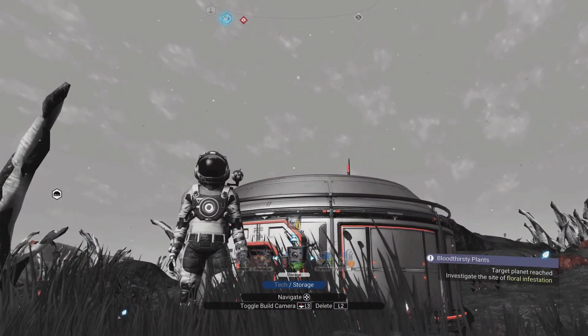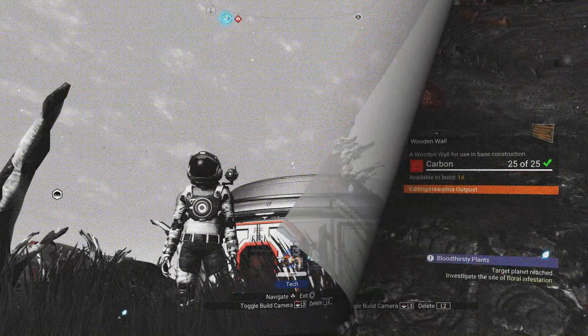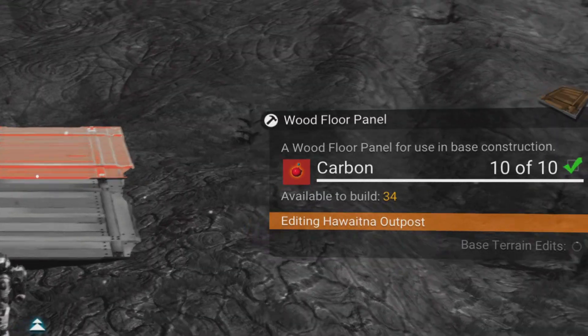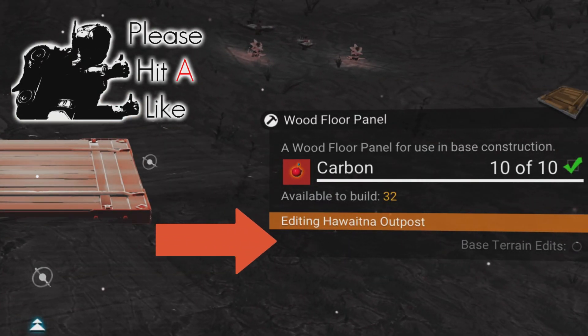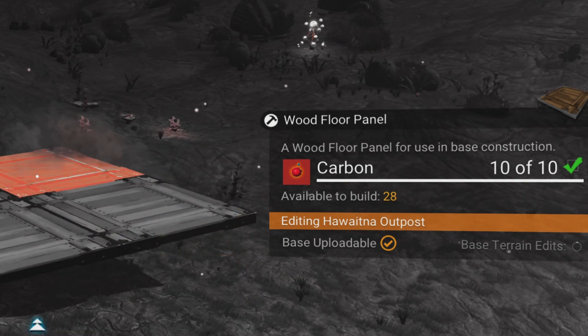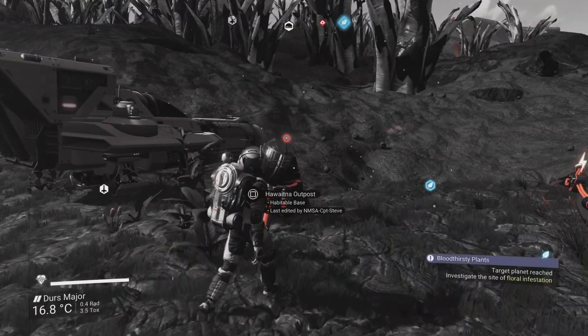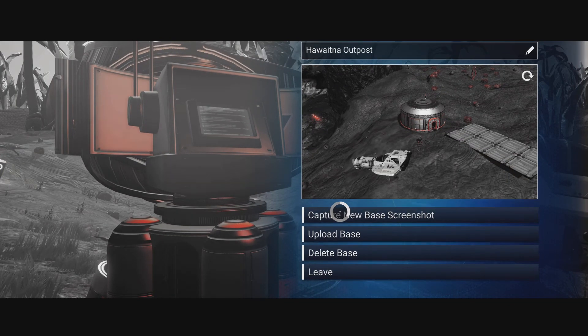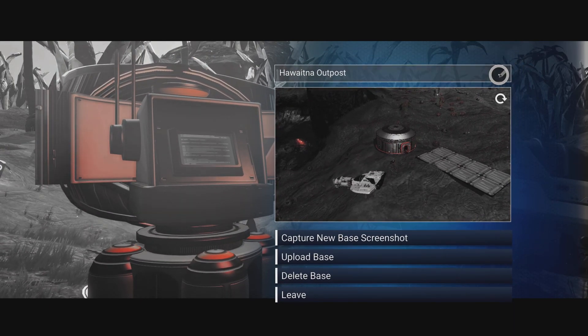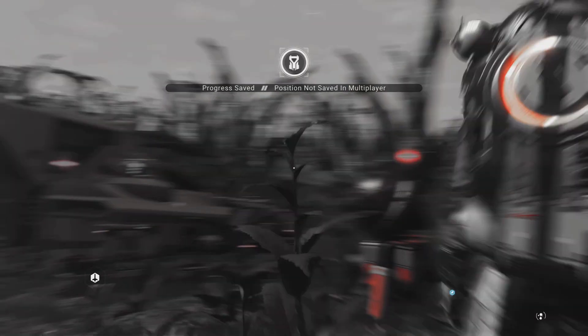The best way to do this is to use floor panels because they're the least expensive. Here's the menu - just chuck down a few of these. You can see on the right hand side of the screen as I'm putting down base parts it says 'base is now uploadable' - you don't need that many parts and it can be any parts. I've put down a fair few floor panels and that's big enough to upload. I go to the actual base computer - I tend to rename these and call them 'grave marker' so I know which base it is and which one I can delete. I've keyed in 'grave marker' and I'm just going to upload that base now.